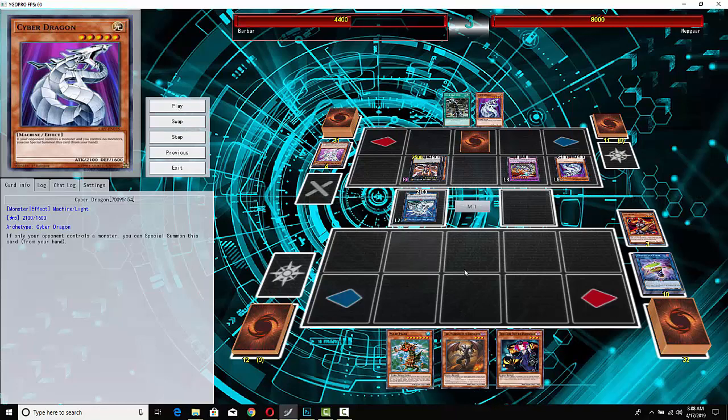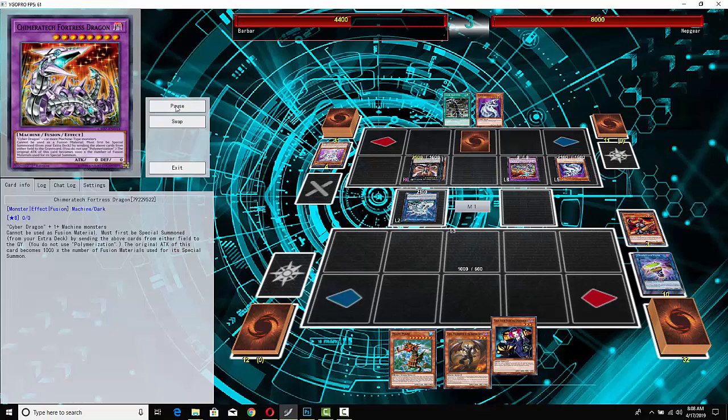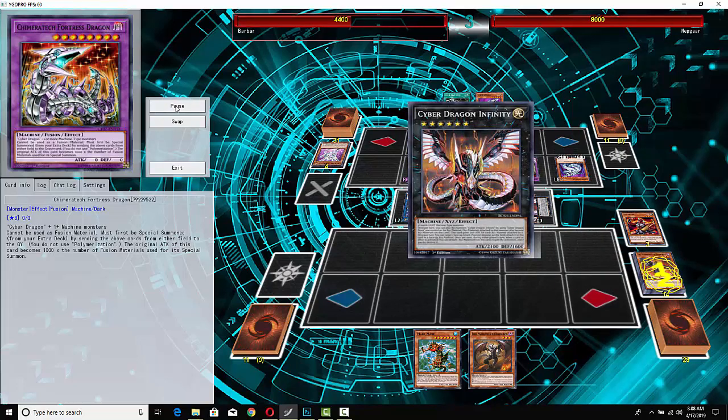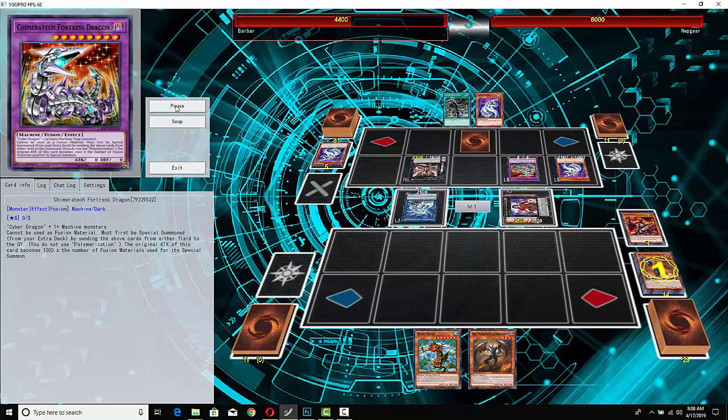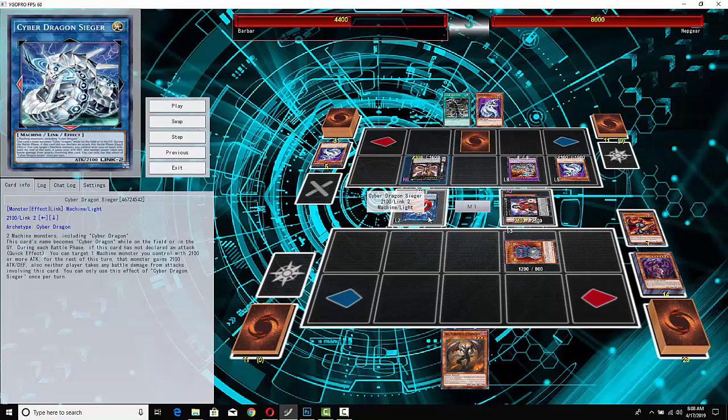The only worrying thing is he has his copy of Fortress Dragon in attack mode. He's going to let Tour Guide from the Underworld through — I would have just negated it if I had BLS or something like that. Anyway, he does get some effects off. He negates what I think is the Libic effect, which feels like kind of a waste. He also turns off the copy of Sieger, so now Sieger can't be used to crank up one of his monsters.